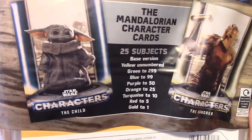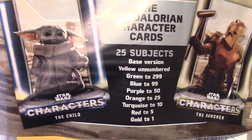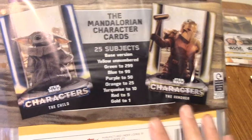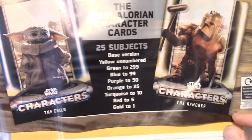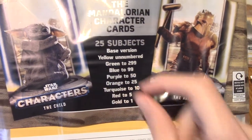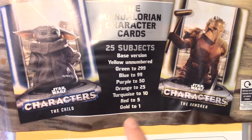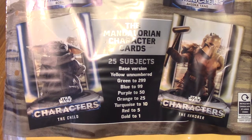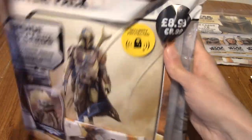I don't fully understand what that means exactly - either there are 299 green cards total, so if it's got a green border it'll be numbered. And obviously gold will be a gold colour and just numbered 1 or whatever. I presume because there's no way they'd only print one gold version of each card ever - that would be insane. But we've got some cards here to look at.